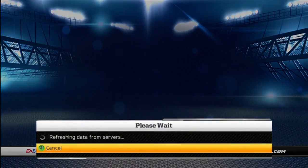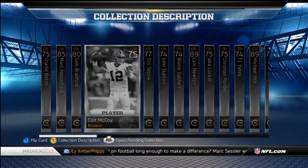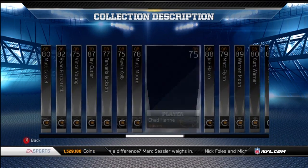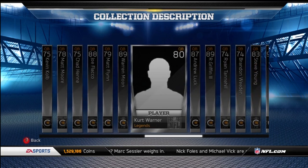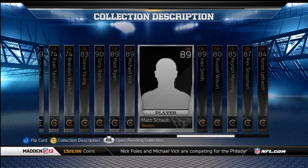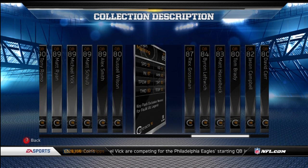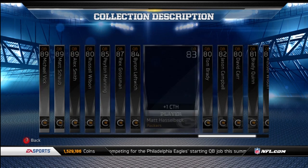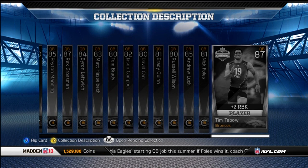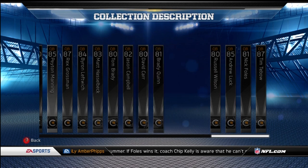The QB position collection number two is all the lower rated guys — I think 91 and below — and it includes all the legendary quarterback key cards. We've got Warren Moon, Kurt Warner, and Steve Young. Also the 85 overall rookie key Peyton Manning for the Marshall Falk collection. I sold two of those for $75K. Also Tim Tebow goes in this collection, and both campus heroes Russell Wilson and Andrew Luck.